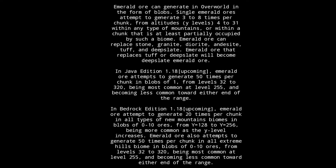Emerald ore also attempts to generate 50 times per chunk in all extreme hills biomes, in blobs of 0 to 10 ores, from levels 32 to 320, being most common at level 255, and becoming less common toward either end of the range.